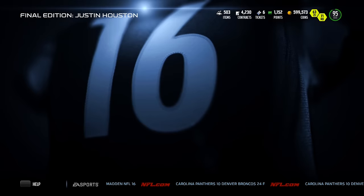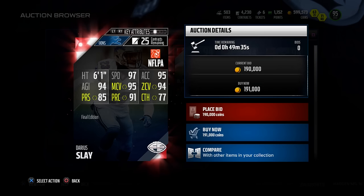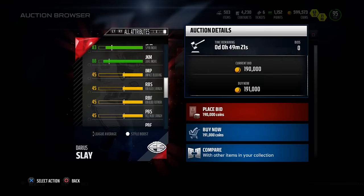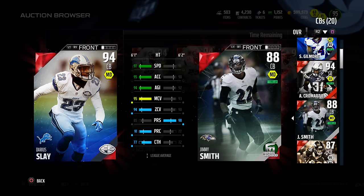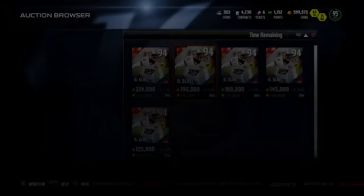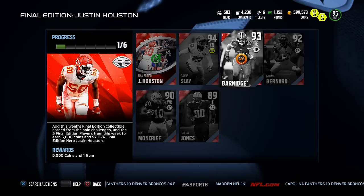Darius Slay is well deserving of a card too - his gold card was absolutely nasty. He gets a Final Edition elite: 6'1", 97 speed, 95 acceleration, 95 man coverage, 94 zone, 85 press, 91 play recognition, 94 agility. His catching traffic is 65 and spectacular catch is 69 - not great for crazy interceptions - but for a 94 overall he's got great speed, good height, decent catching. He could fill the fourth cornerback slot on my squad.